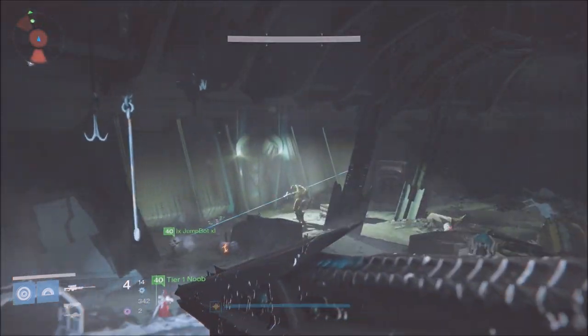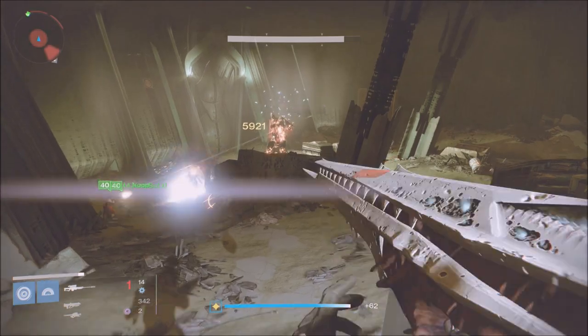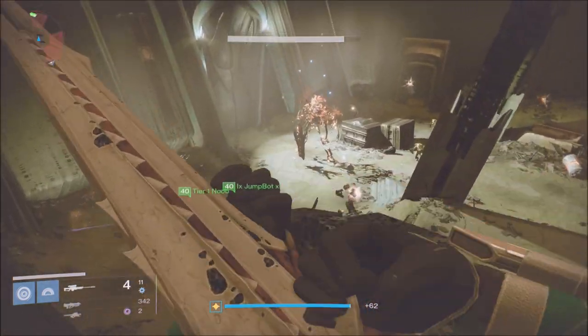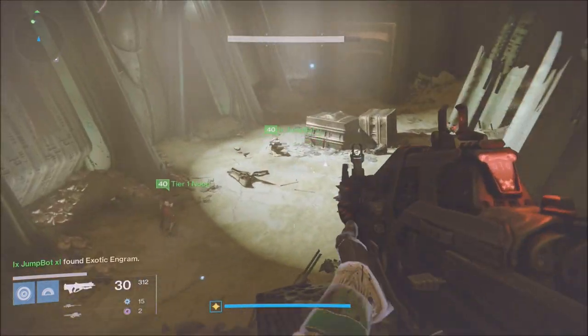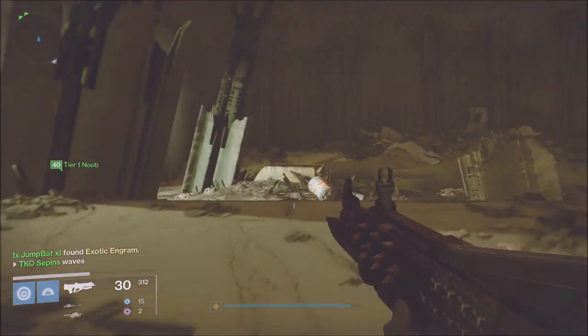...and there's that big old dude right there. Pretty much all you have to do is make sure your Three of Coins is active and kill that guy. And look on the bottom left of the screen — boom! Jump Bot found the exotic engram.